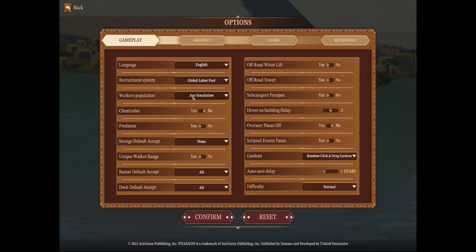Worker population is set to simulation, which means about 60 percent of your available workforce will actually work — accounting for pregnant people, injuries, and so on. Even with a large population, you won't have that many workers, and they will age out or die. Cheat codes are off, predators are on, storage default is set to none — that's personal preference. Unique walker range is on, so certain walkers have different distances.